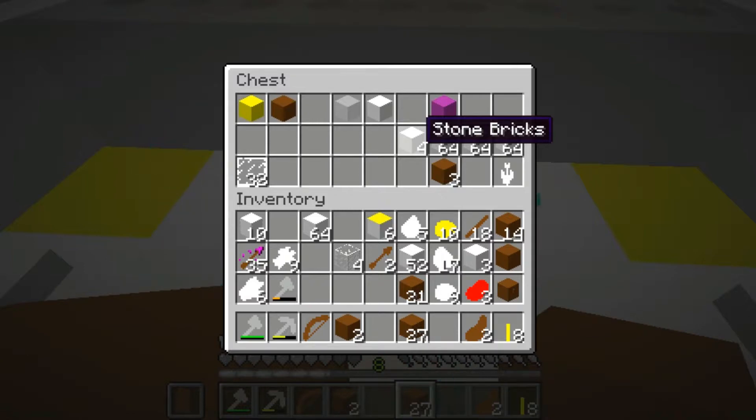The thing about the nether is we've got to have nether brick, so we need nether wart, which means we have to find a fortress. That is going to be fun. That's also why I want to have as little dark color as possible.